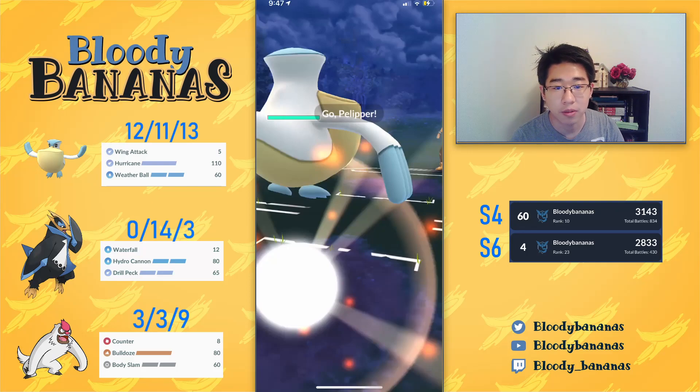This team has a very simple idea. You have a Pelipper to handle the fighters, and then you have Vigoroth to draw out the fighters. Sometimes you could even take switch advantage with the Vigoroth, but you definitely want to see the fighter with the Pelipper so that your Empoleon can finish the endgame. We have two water type Pokemon — one in the lead and one as a finisher — but fortunately Pelipper does have the flying fast move Wing Attack and the charge move Hurricane to hit back against grass type Pokemon. Let's get into the battles. I really enjoy this team, it's very spammy and it's got a very strong lead.